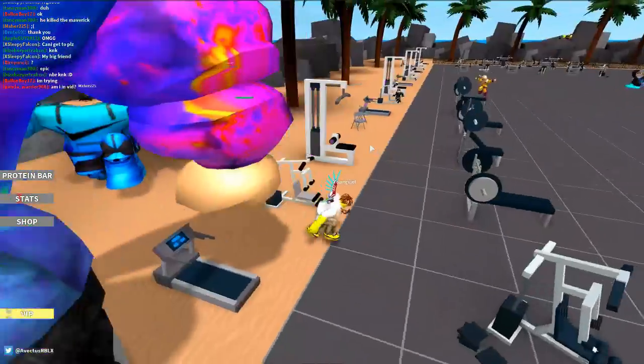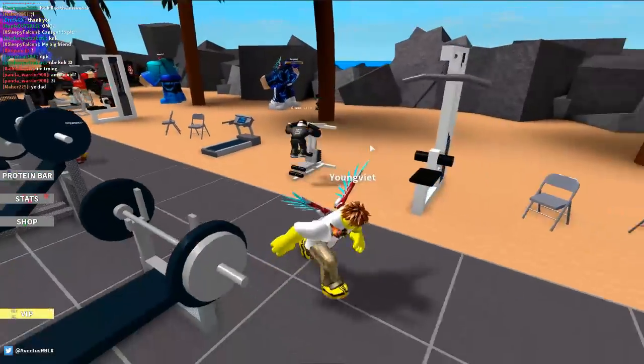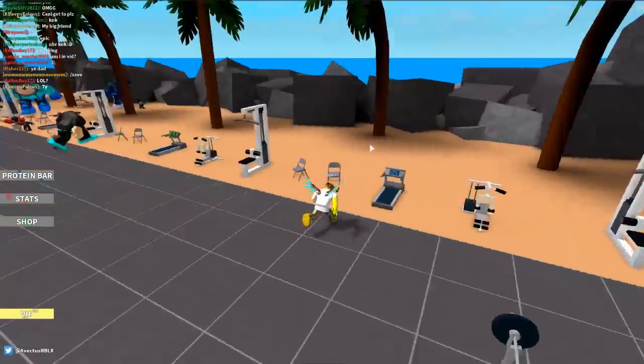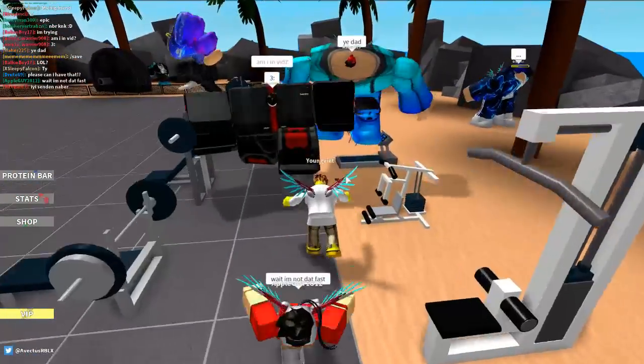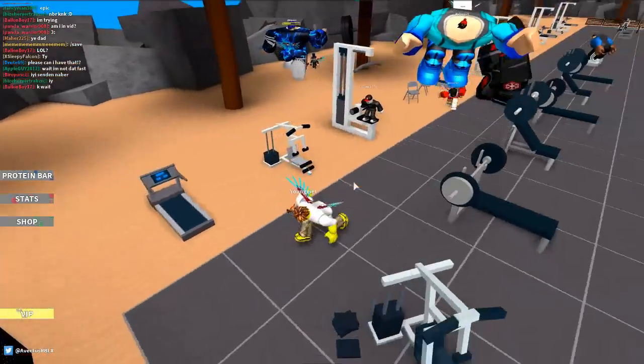So what the glitch allows you to do is move around really, really fast — you're not like muscle-bound. You can walk all the way across this place without a worry in the world. You can walk really fast and also build muscle at the same time, so that's like the ultimate glitch.